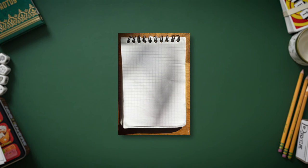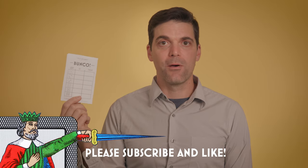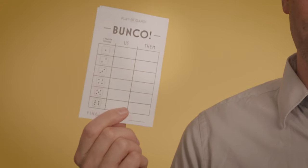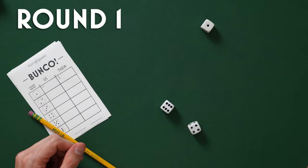Bunko is a game of complete chance, so no skill is needed. On a piece of paper, you write 'us' and 'them.' If you have other players, you can come up with other names. I have a printable PDF score sheet linked in the description below. The rules are super simple — on your turn, you roll all three dice.